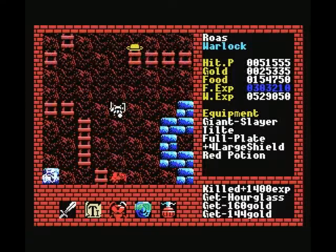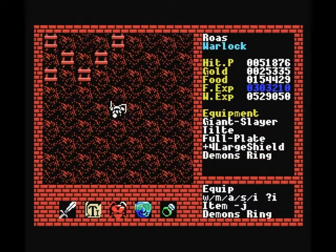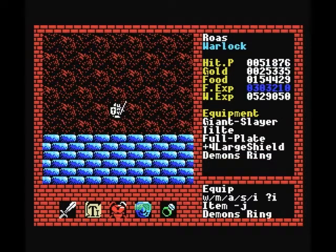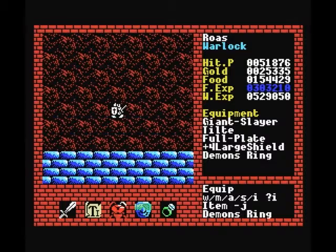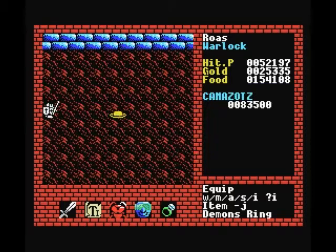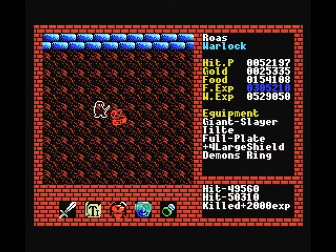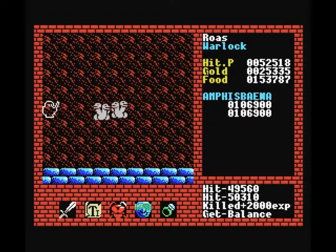Unless, of course, just like before, you want to equip something like an hourglass or a demon's ring. Using those kinds of items means you will not be taking any damage at all and you will be able to kill them easily. And of course now with our high wisdom as well, the demon's ring will last for quite a long time, which means we will be able to kill many monsters with a single demon's ring.